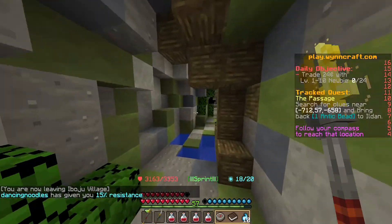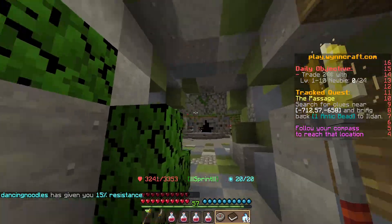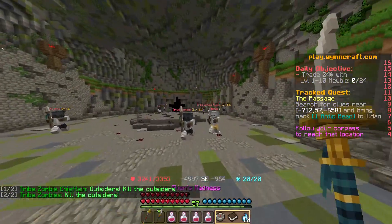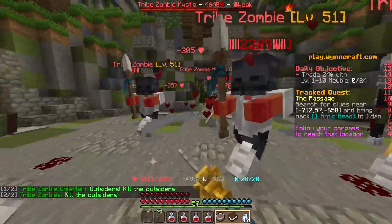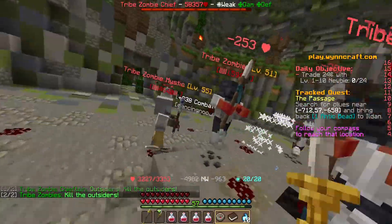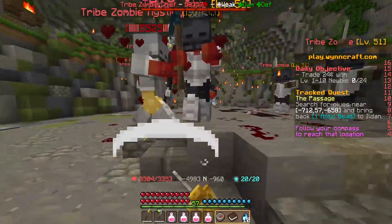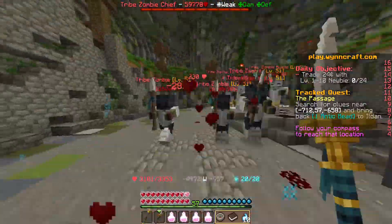Okay, so we're back. I died the first time. Turns out you can buy materials from the auction house, so I went over and bought more zombie eyes. They were pretty cheap — like three emeralds or something per eye. And I think I might have accidentally duplicated some emeralds, but that's not important.